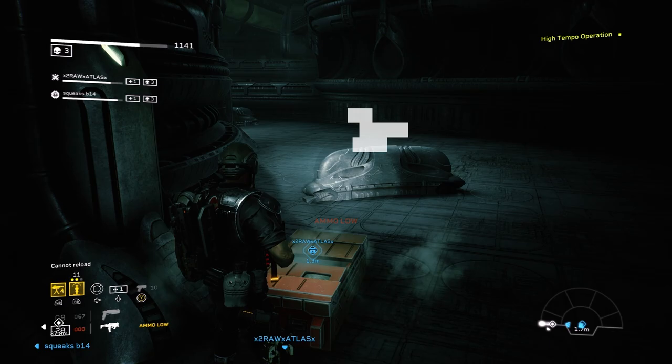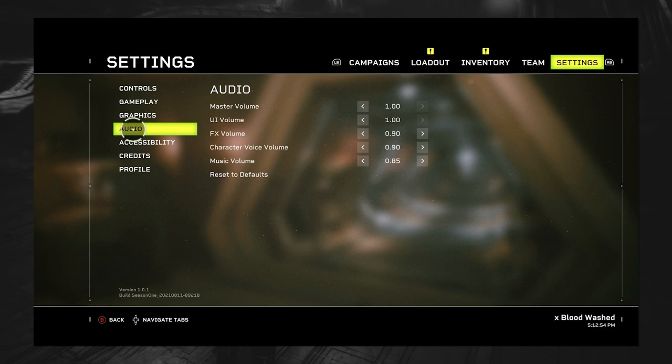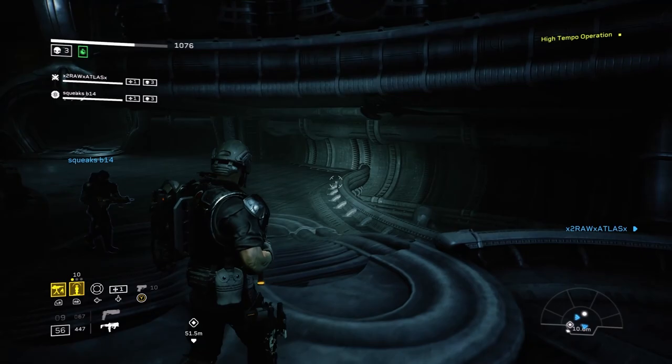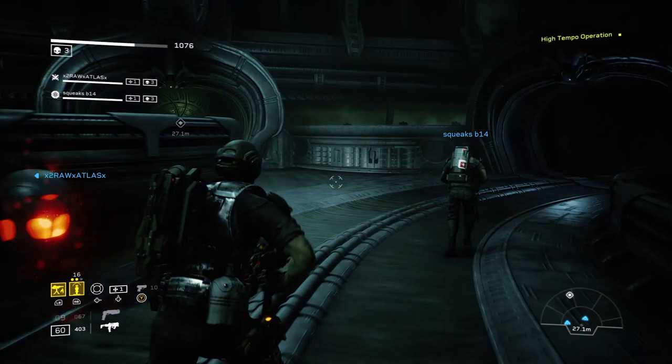One thing I found very useful is adjusting my audio settings. I have master volume at 100, UI volume at 100 so I can hear the motion tracker and the hidden caches, FX volume down to 90, character voice volume down to 90, and music volume down to 85. I've been able to find a hidden cache just by hearing it on every level. Finding 50 hidden caches will award you the Keen Eye achievement or trophy.